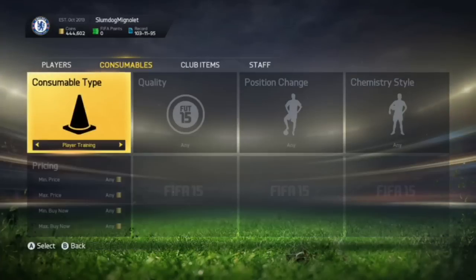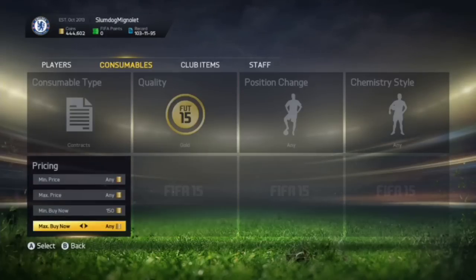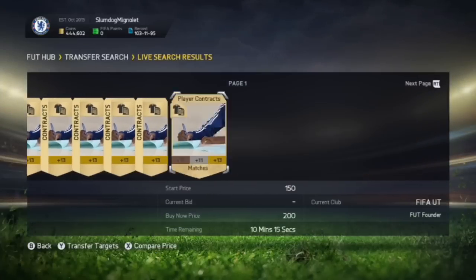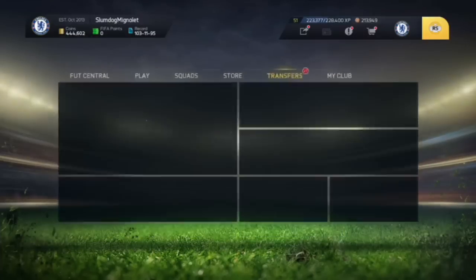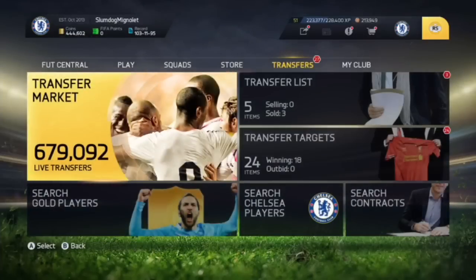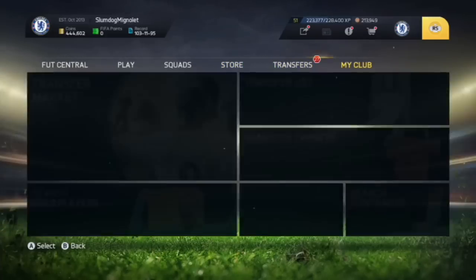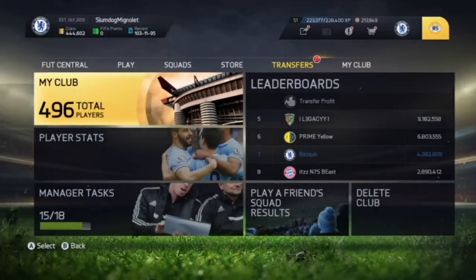If you look at the market right now, there are fitness cards and contracts being listed. We'll go to contracts and see how much they go for — 150 coins, 200 coins buy now. As you can see, loads are listed for 100 coins and everyone will buy their contracts straight away because people want to play games with their team season cards and quite a few people are opening packs.